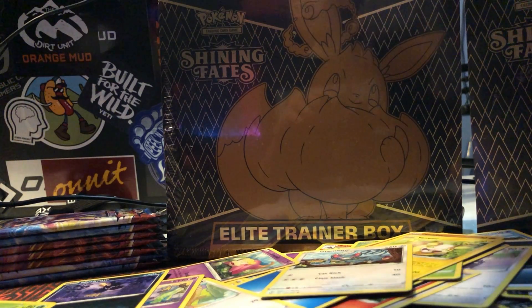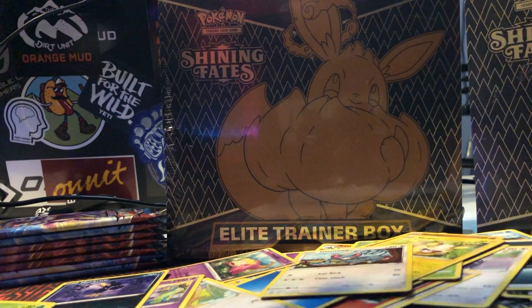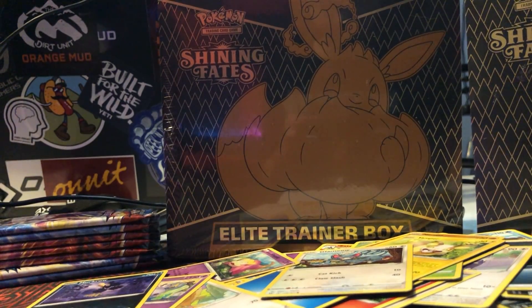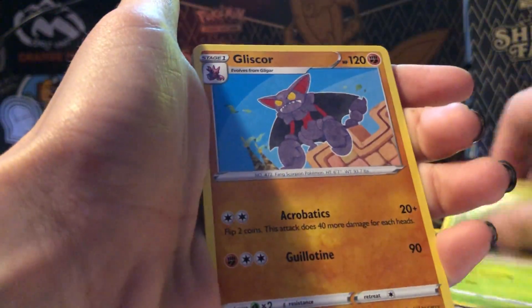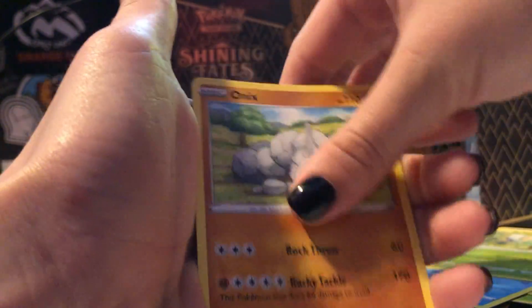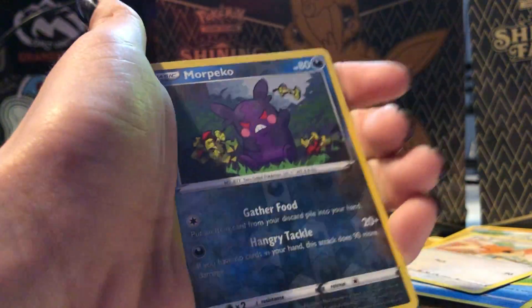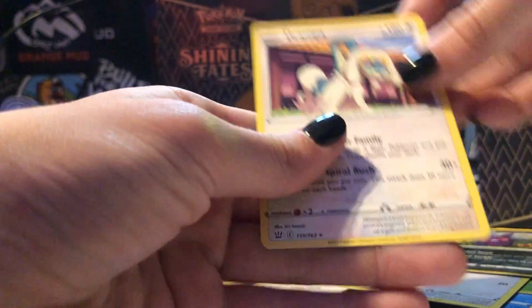They can't see it on here though, like I'm showing them right here. There it is, okay. Very good. Code card. Energy, Urn of Vitality, Urn of Vitality, Spewpa, Whiscash, Cobra, Mr. Mime, Bellsprout, Onyx, Sphericoal. Ooh — Mad Morpeko, Drampa! Nice!